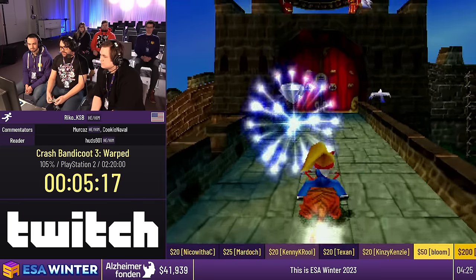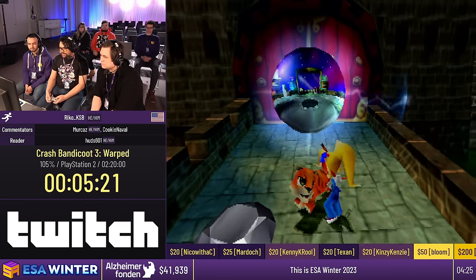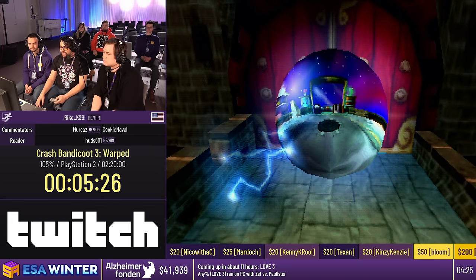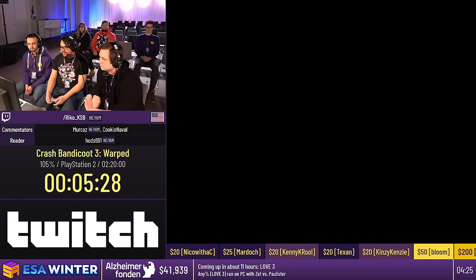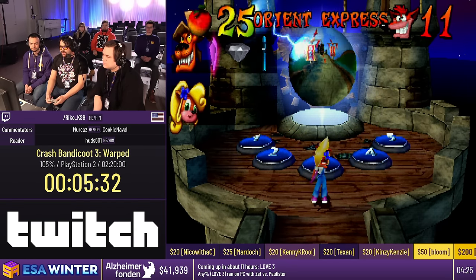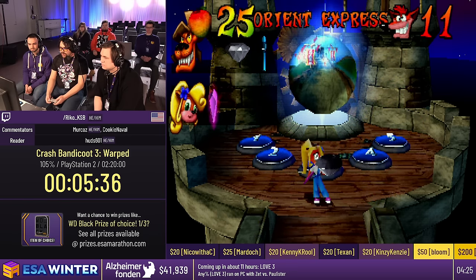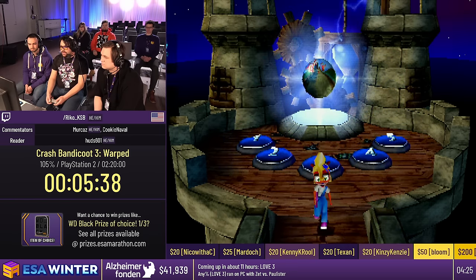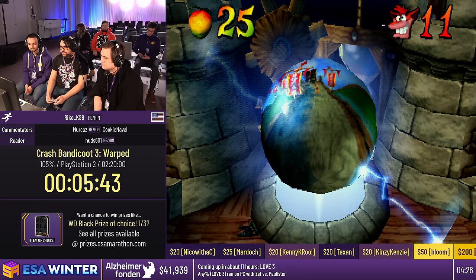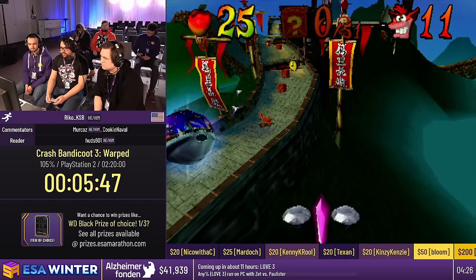There's a trick called Cuddle Skip, where if I jump off the roof of that last building in the right way, I can land so far that I just enter the portal, and that cute cuddle cutscene just doesn't happen — it saves about five seconds. On the gem pass it's very easy to mess it up and miss the gem, so I didn't risk it there. I'm going to try and go for it on the next pass. It's a lot more consistent on the second tiger level, Midnight Run.